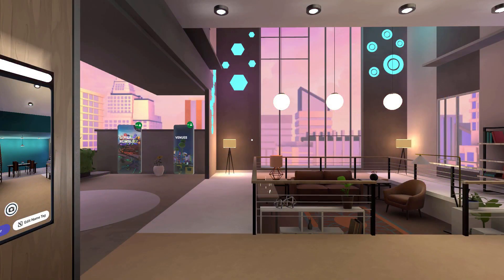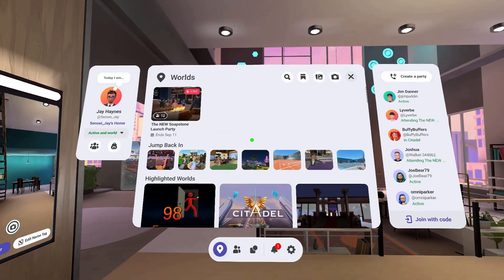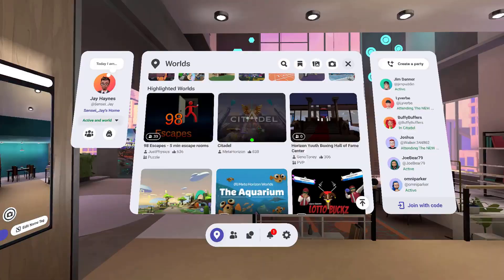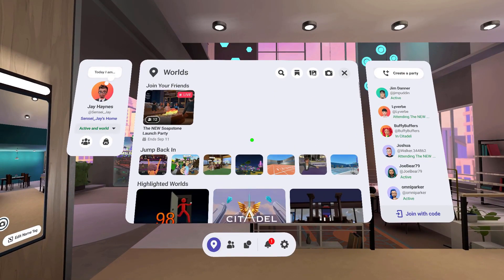From there, your menu will automatically appear, and you'll have access to that by either right-clicking or left-clicking. You'll be able to then travel to whatever world that you need. Don't forget to like and subscribe, and thanks for watching.